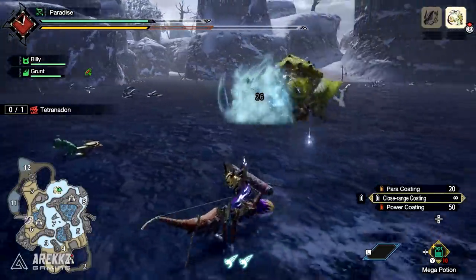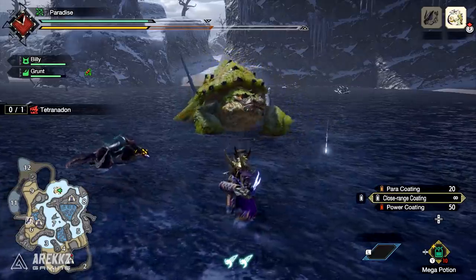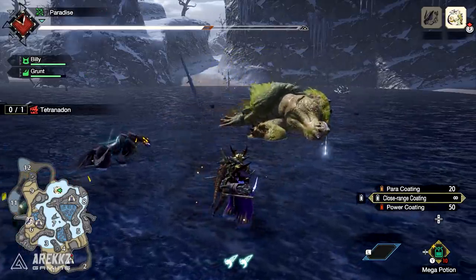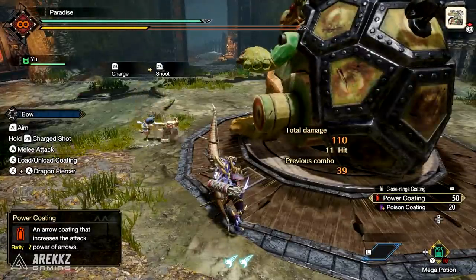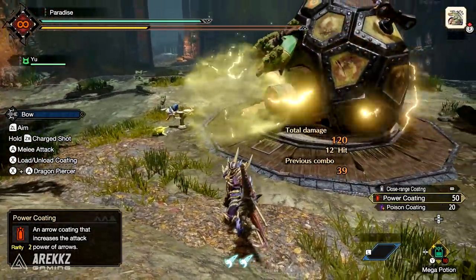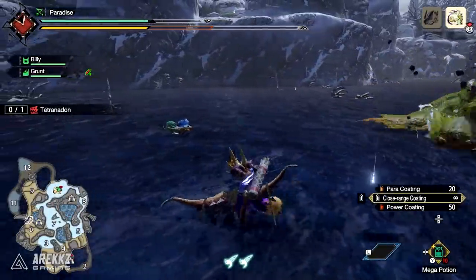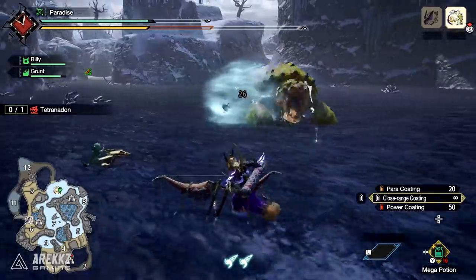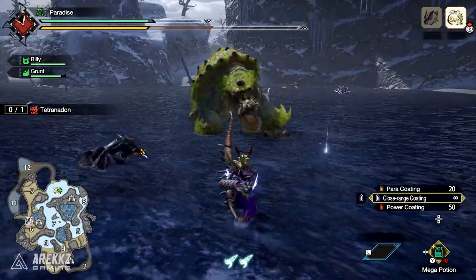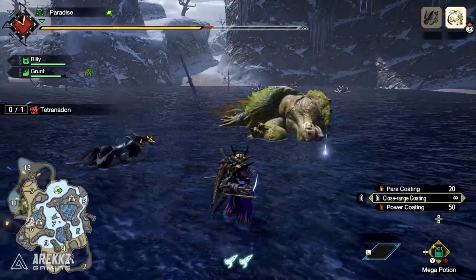Essentially your Palico will load a mini Ballista with a different type of Endemic Life Toad such as the Paratoad, and it will then burst into a cloud of status ailment which will paralyze or apply a different status ailment depending on the Toad used, in a sort of AoE area of effect. So definitely keep an eye out on those Gathering Palicos not just for Pilfer but also for the Endemic Life Barrage.